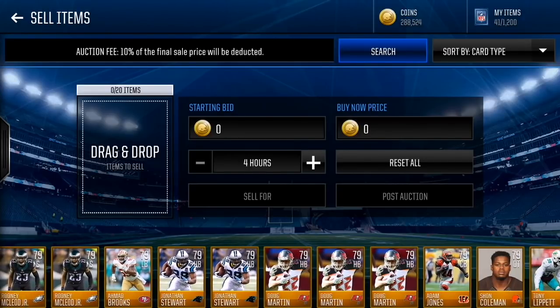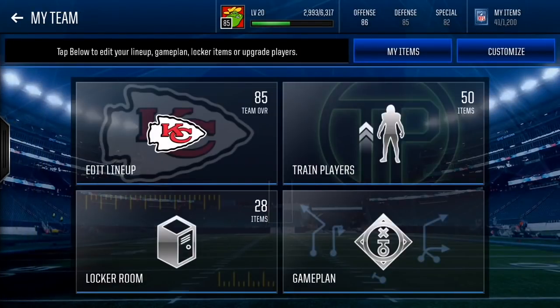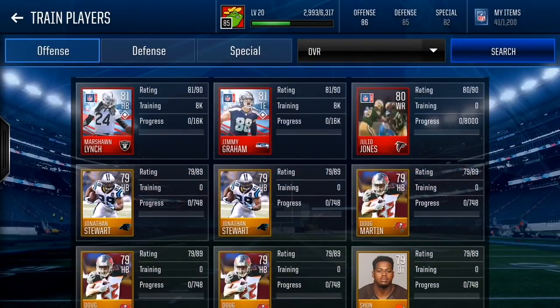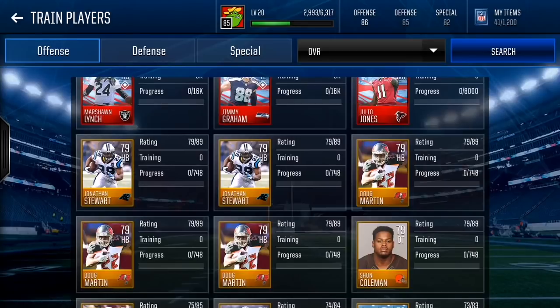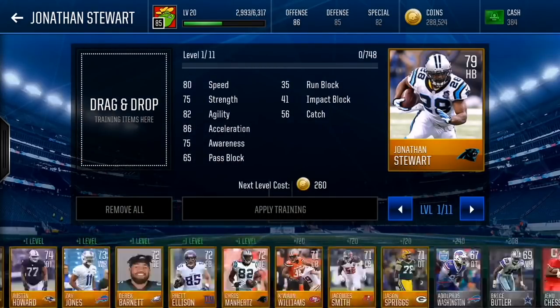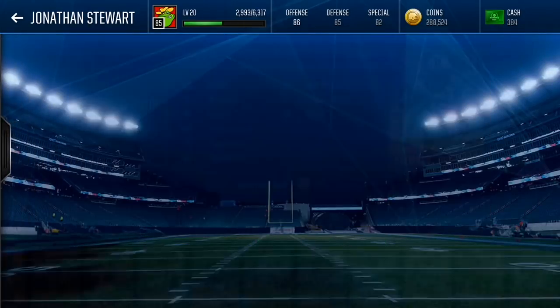As you guys can see right here, I have a couple 79s on my bench right now, and that's gonna be really key. What you're gonna do is go to My Team and then go to Train Players. The reason you're gonna train these players is because when you train them, you can actually get a very high overall for cheaper than buying that overall outright. For example, if I train this player to an 83, it might cost 50k, whereas if I bought an 83 running back it would be 130k.